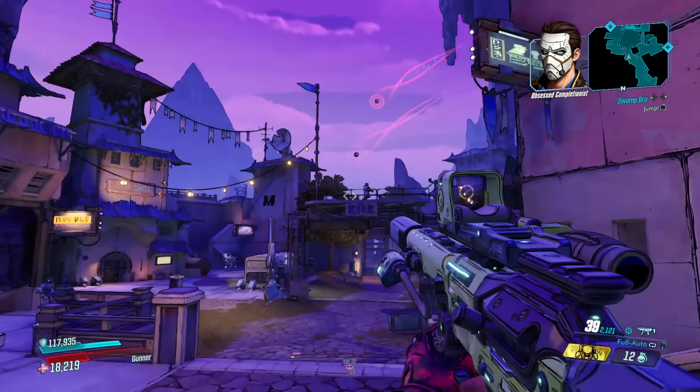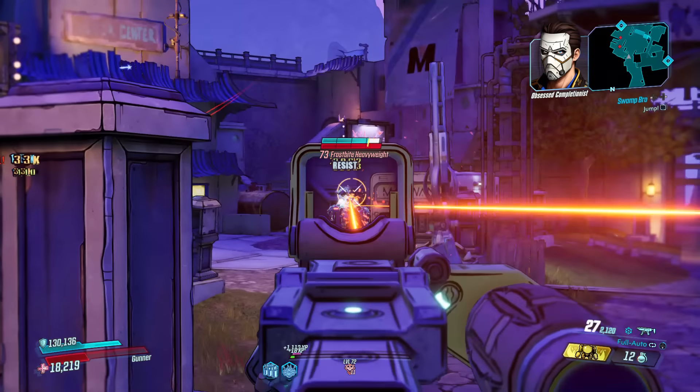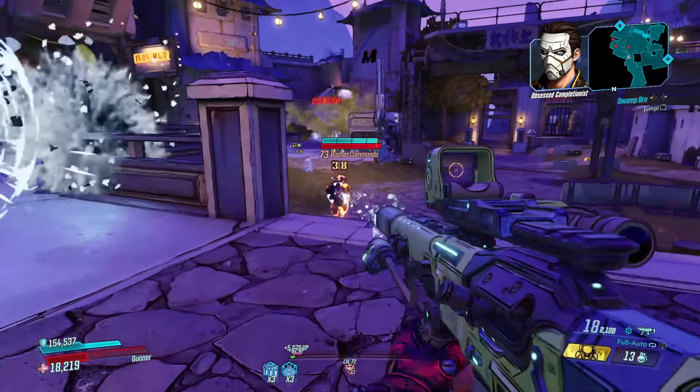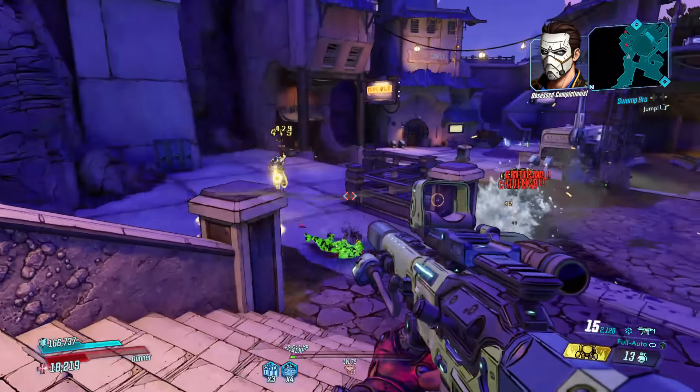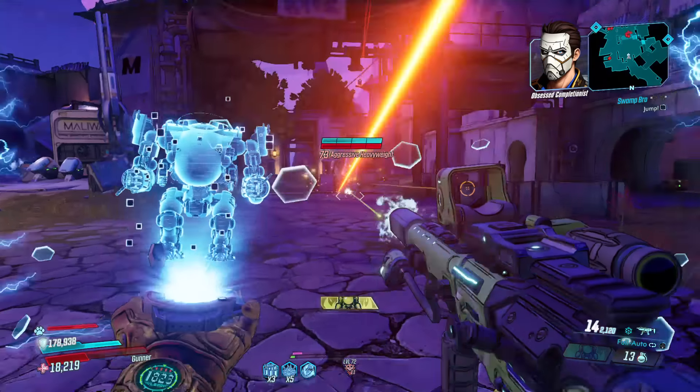Lastly we have the Kaoson, a Dahl SMG. This is basically like a Torgue SMG but manufactured by Dahl. It not only fires sticky projectiles similar to other Torgue weapons, but it does so at a significantly higher projectile speed, and if you factor in splash bonuses this thing can be seriously powerful.